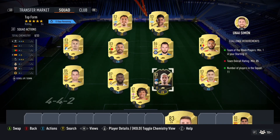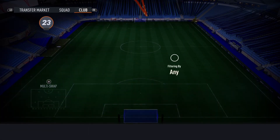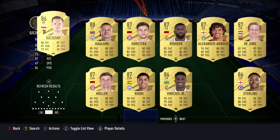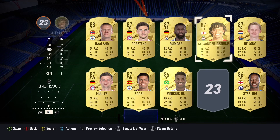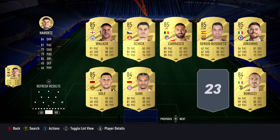For the 84-rated team SBC, you're going to need one 86, four 84s, and the rest can be 83-rated — that will meet the requirements. Don't use the exact players I'm showing; this is just an example of the ratings you need.